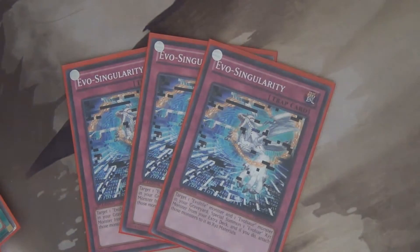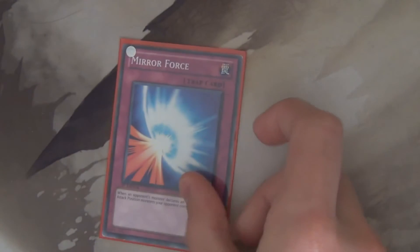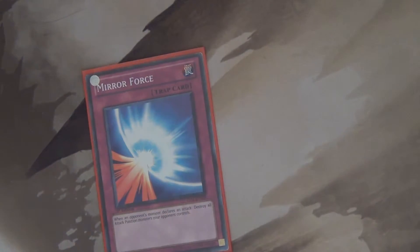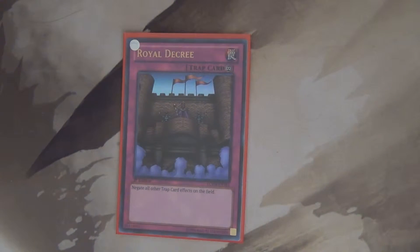And then we are going to go into traps. Three Evo-Singularities — this is what brought the deck back into functionality. It allows you to get basically a rank 4 if you have an Evolvesaur or an Evoltile and a Gravekeeper. One Mirror Force for protection. One Royal Decree because trap cards suck even with a Solemn Judgment on legs.